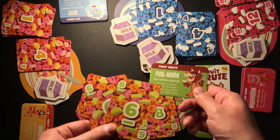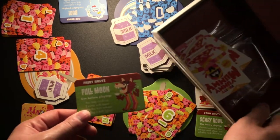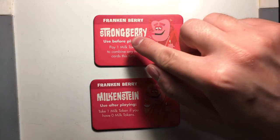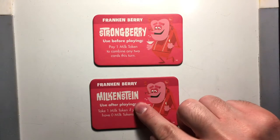Monster powers work like this: you may play them at any point, but you can only use each of them once per game. Once you've used one, put it back in the box. To use them, follow the text written on them either before or after you play a card on your turn, as indicated on the placard.